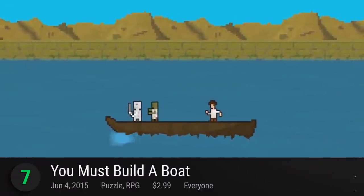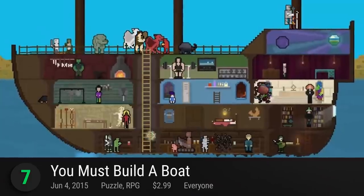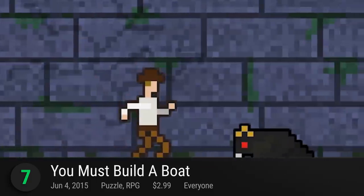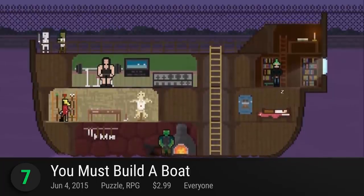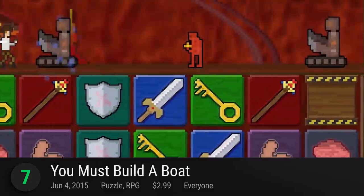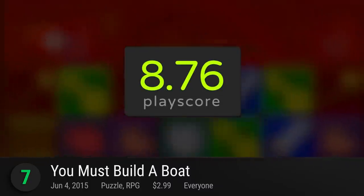Number 7: You Must Build a Boat. It's as literal as it could be — you must really build a boat. 88 Games' sequel to the popular One Million blends their match-three gameplay with the delights of dungeon crawling. It's a hybrid of RPG and puzzle gaming that's set entirely on a boat. Start off small as you travel the whole world through a series of procedurally generated dungeons. Recruit your crew, eliminate monsters, collect items, and of course, build a boat. It receives a playscore of 8.76.